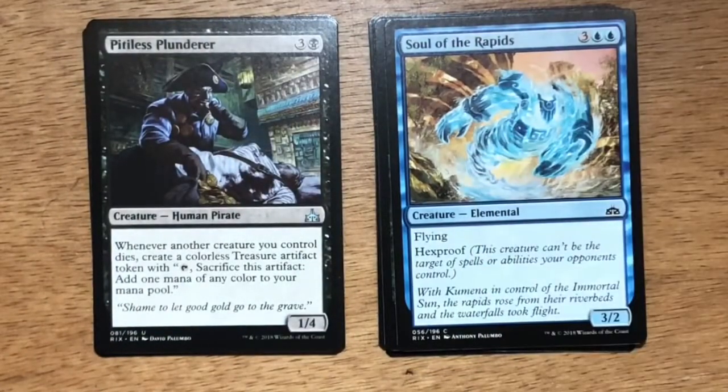Pitiless Plunderer — four mana, three generic one black. Human Pirate at 1/4. Whenever another creature you control dies, create a colorless Treasure artifact token — tap it, sacrifice it to add one mana of any color to your mana pool. This is one of the pricier uncommons in the set, about a $5 card. In limited, it was a really fun card to play — in black, your creatures are going to die, and they'd be producing mana you could use for future spells.